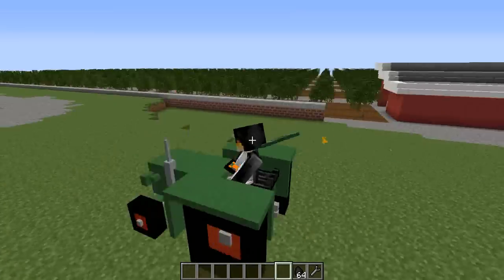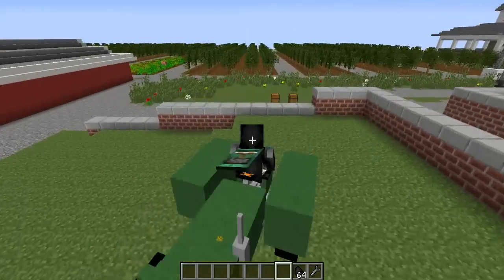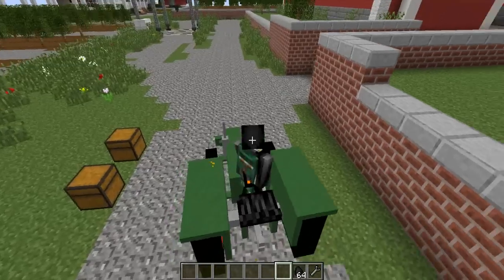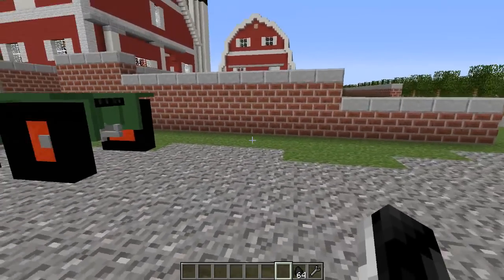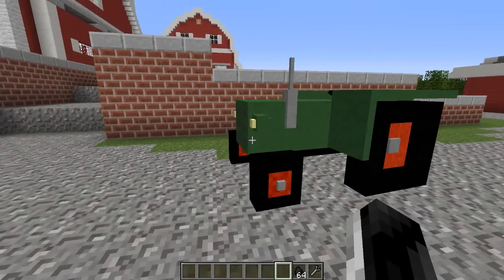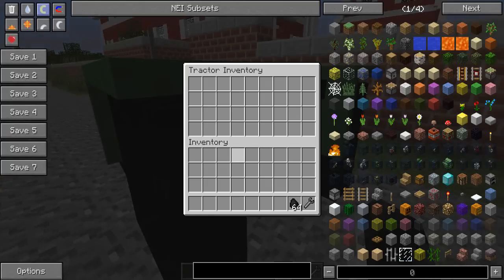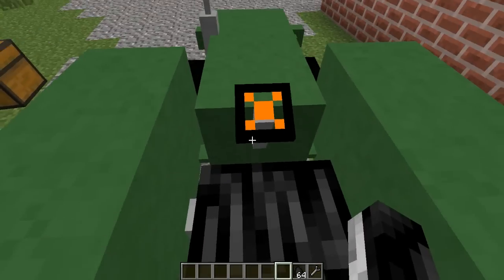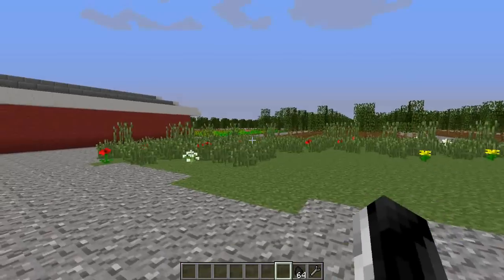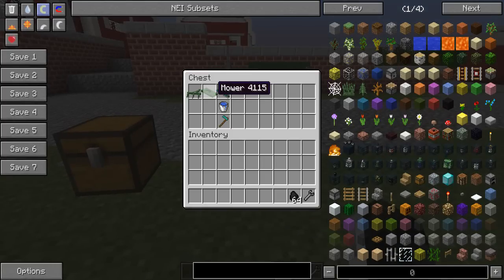It does go up blocks very easily and is good for getting around. You could make a tractor just to get around even if you don't want to farm. It would also be cool to add a wagon so you could pull friends along behind you — it's got a hitch. If you shift right-click you can access the tractor's inventory and put in whatever you need like seeds or a water hose when going out to your farm.